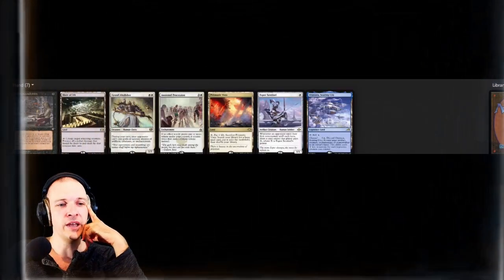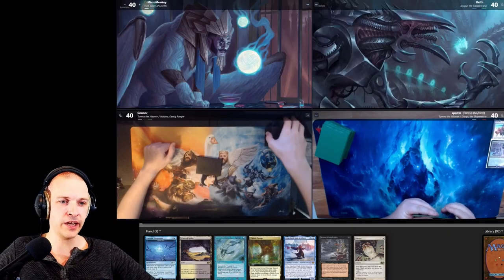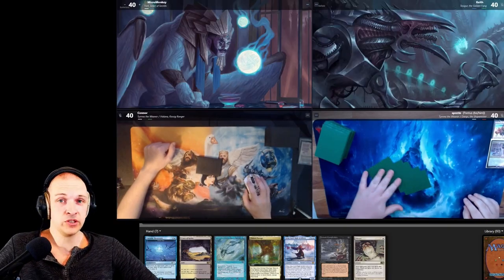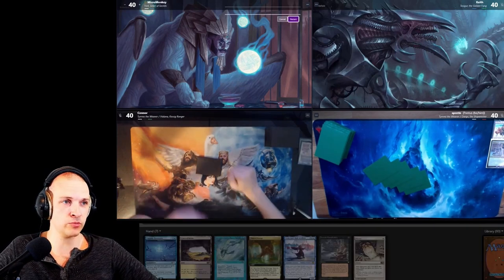This opening hand is a little bit slow. We have an Esper Sentinel turn one, but that's kind of it. If it doesn't pay off, it's kind of all in. So we're going to mulligan. Sadly, this hand is great — we have a turn one fish and we're the starting player. But we don't have a blue source, and Fable Passage is too slow. So mulligan.